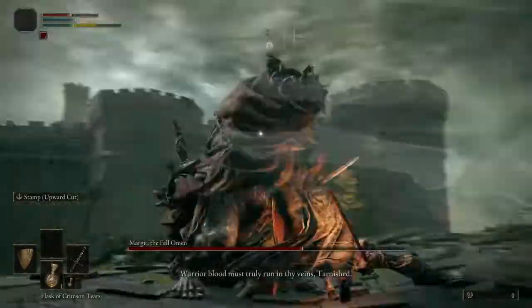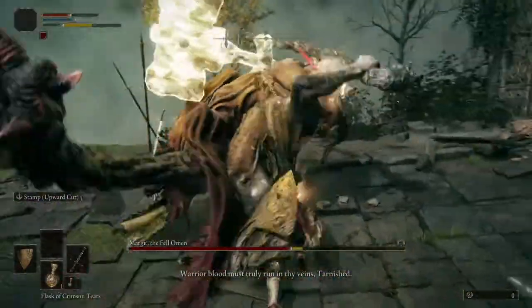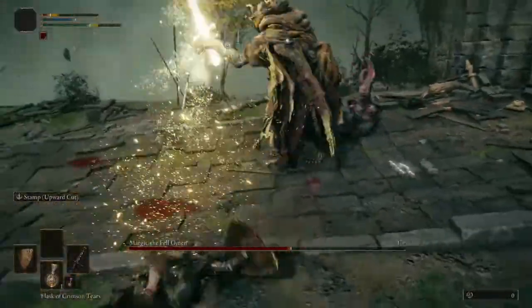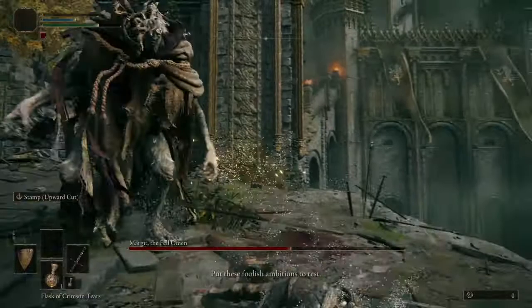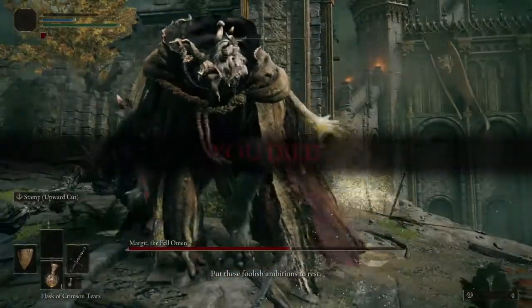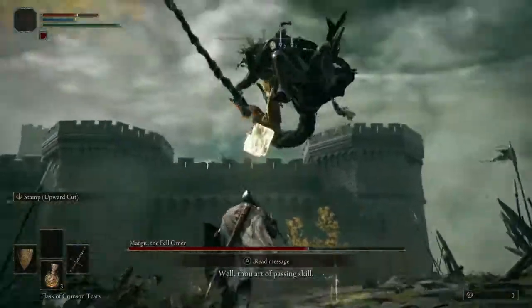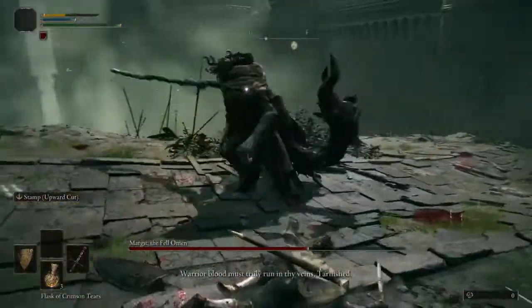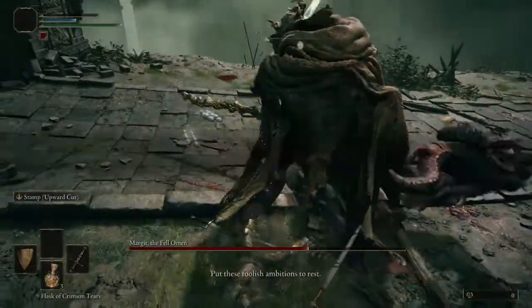During the second phase, if you get caught right next to Margit, he will do his endless combos on you and string them together without any hesitation — it will be a death sentence if you are a heavy character. A lot of these combos are too long to cover in detail here, but I will cover one in particular that I have titled the 'Pontiff Syllivan Ain't Got Nothing On Me Bitch' combo.